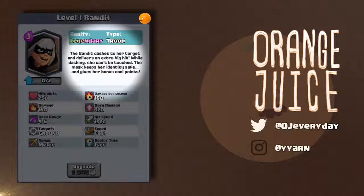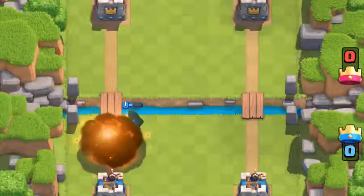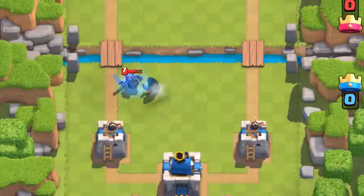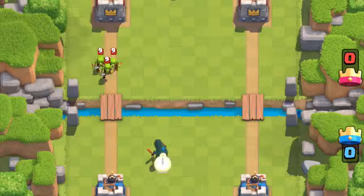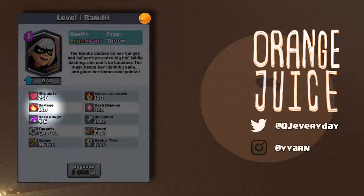She kind of looks like an archer that dyed her hair white. She has the same exact health as the Night Witch — at 750 health, she's vulnerable to lightning yet tanky enough to survive a fireball. She also survives one shot from a mini P.E.K.K.A. and a big P.E.K.K.A. She has a fast move speed, exactly as fast as a mini P.E.K.K.A., and a 1 second hit speed with melee attack range.